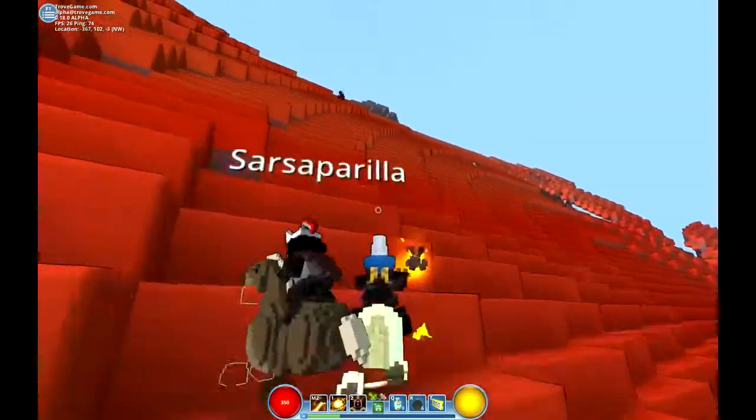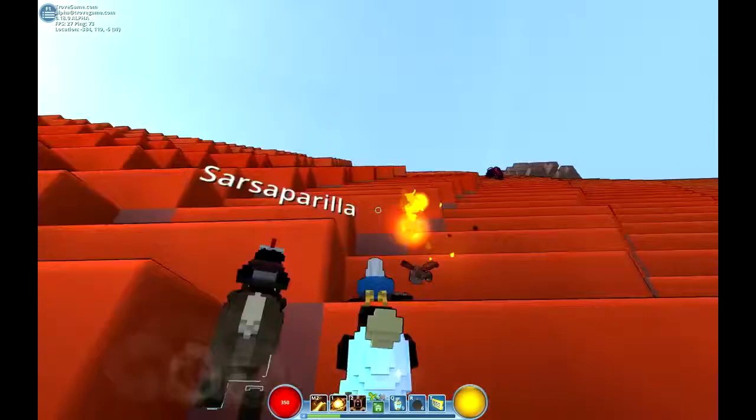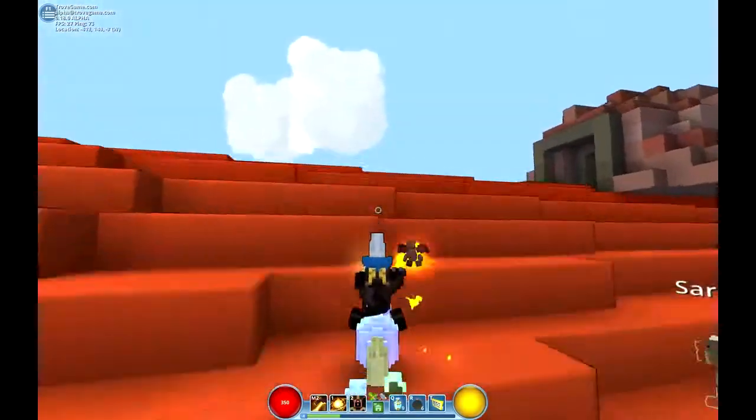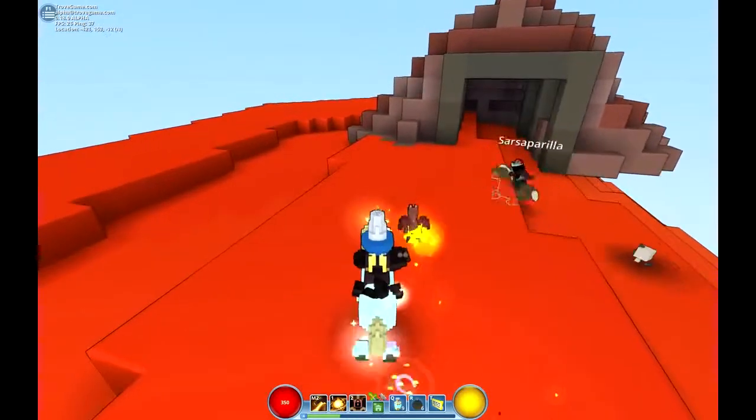This is a big hill. Oh hey, I think there's a dungeon at the top. No, there's not — I checked it. But it looks like something. What is it though? It's nothing, there's nothing in there. You can check if you want.